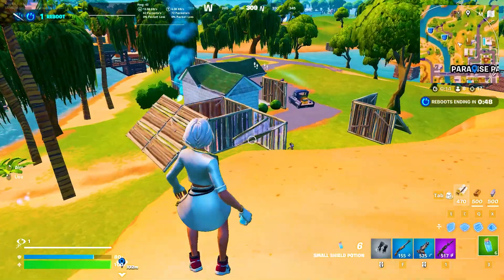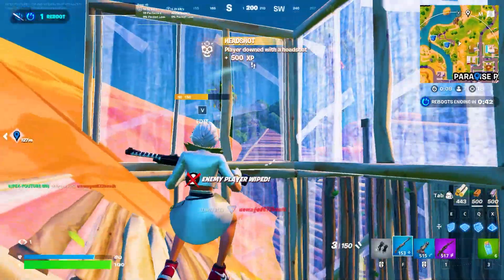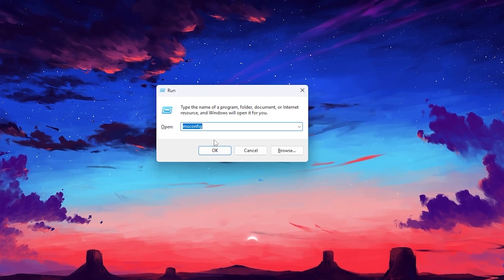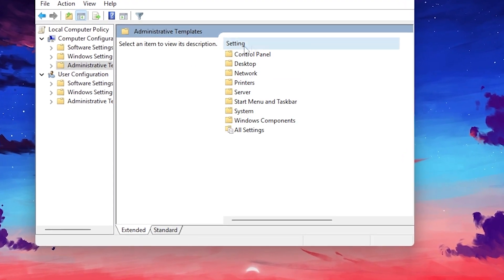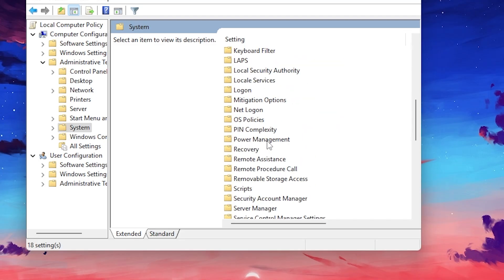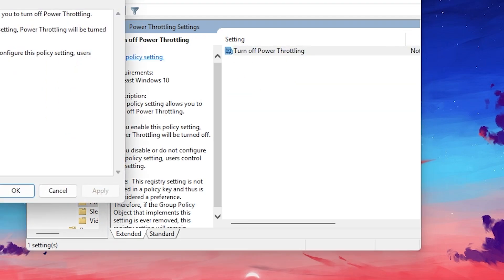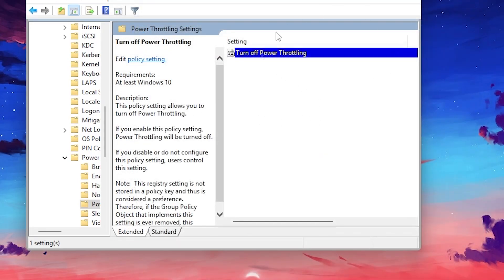Now we are going to disable CPU power throttling, which can increase your CPU temperature. Press Windows+R and type gpedit.msc, then hit OK. Go to Computer Configuration → Administrative Templates → System. Scroll down and find Power Management, then open the Power Throttling Setting folder. Select Turn Off Power Throttling and enable this option. Hit Apply, click OK, save the settings, and close the Local Group Policy Editor.